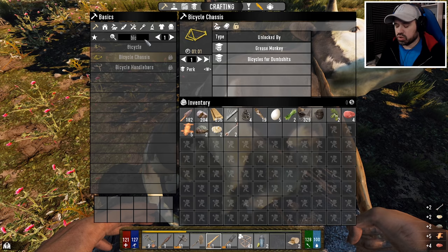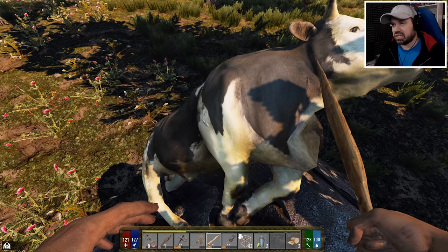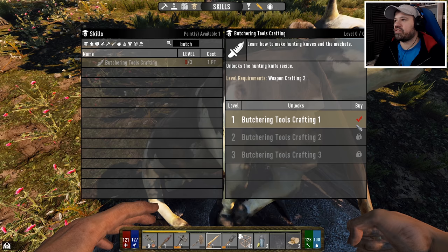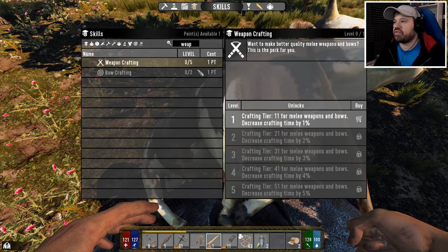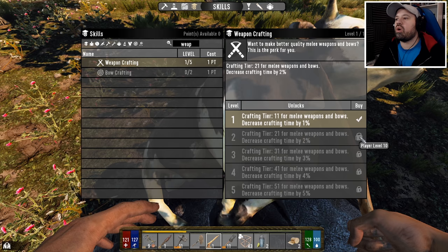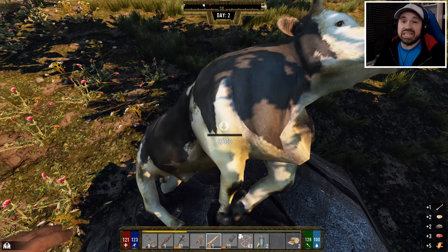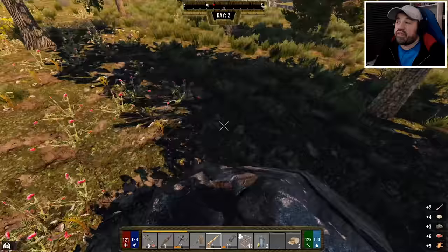Because we need a lot more meat than we're currently getting, it would be good to make a hunting knife. The book I had confusion about in the last episode — because I didn't read the title — was a butchering book. So butcher tool crafting requires weapon crafting too. If we go weapon crafting, we get crafting tier one for melee weapons and bows. We can make better bows! Once we're level ten in there, we can make the hunting knife.